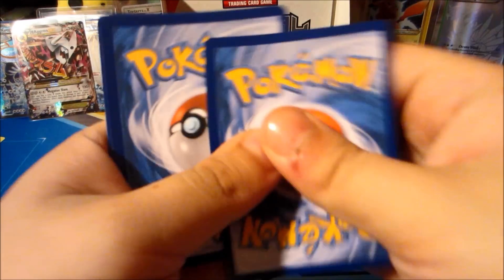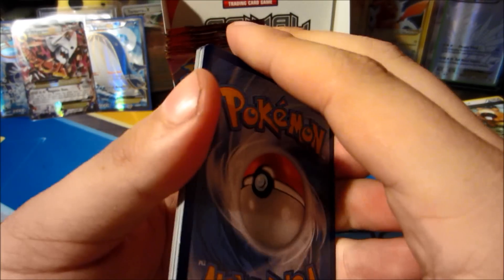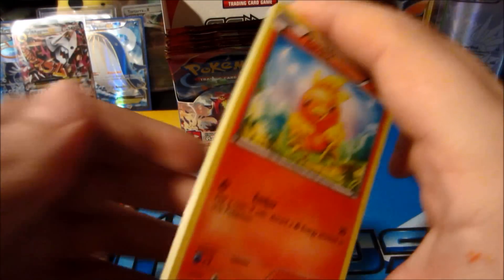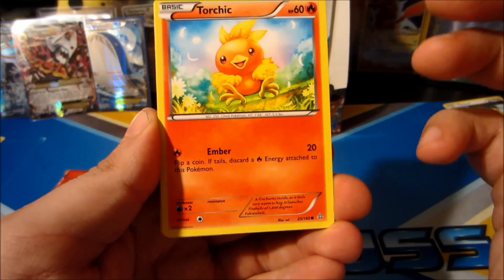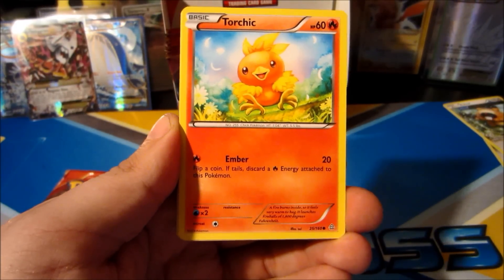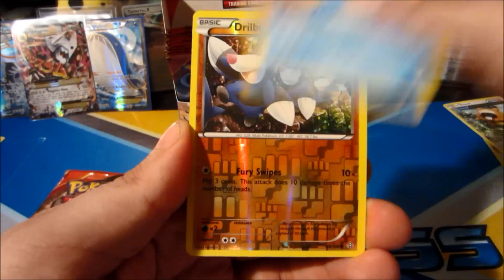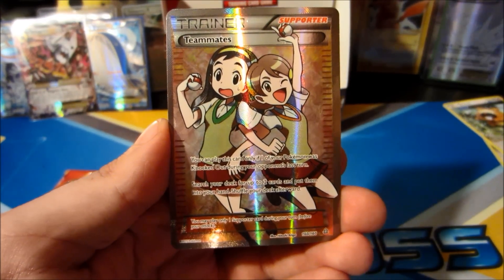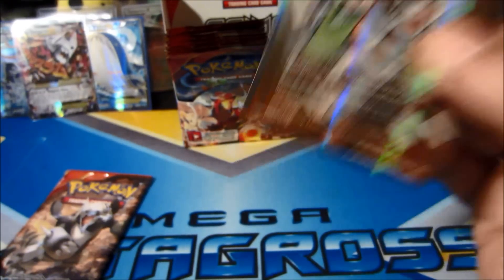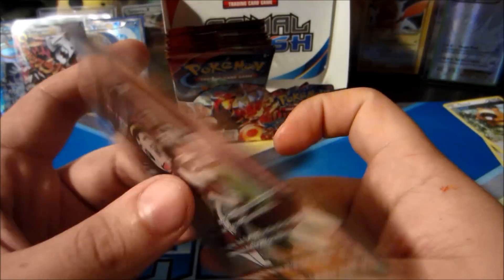Second to last pack for this part is a Primal Kyogre pack - will we be blessed with the glossy gloss? We have definitely been blessed! It's not regular gloss - it's that full art glossy gloss. Let's see what it is - come on full art Teammates! Drillbur, Groudon Spirit Link, Nidorina, Celio - reverse is a Drillbur. And the ultra rare is... ladies and gentlemen, it is a Teammates full art! YES! Oh yes - this is the card I wanted most from this set. Definitely adding it to the binder collection. Minty minty condition - shout out to you Primal Kyogre, thank you!